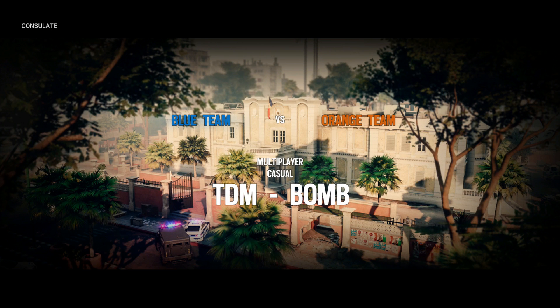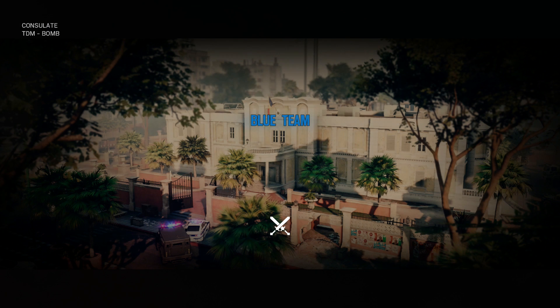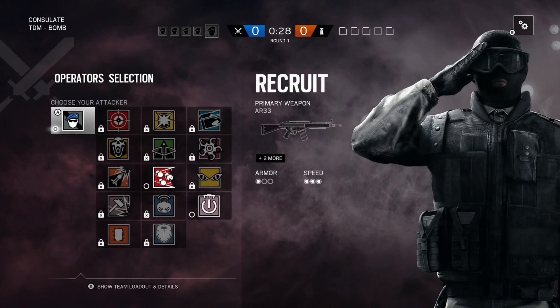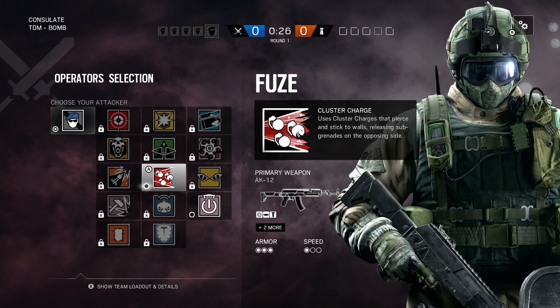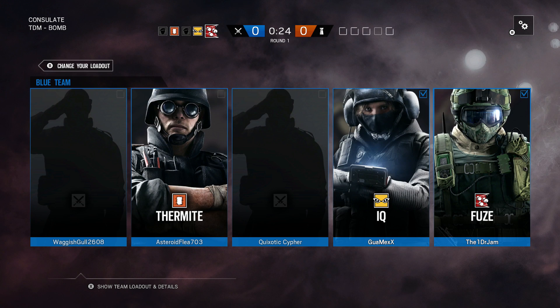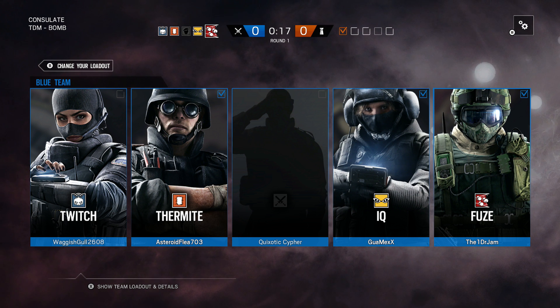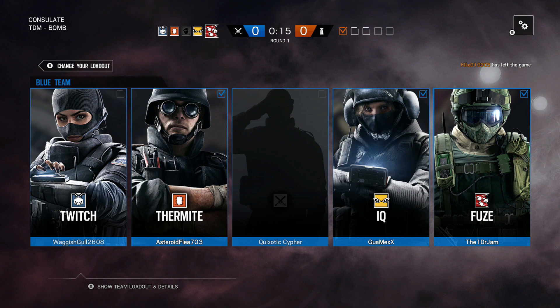What is up guys, my name is Dr. Jam and welcome to episode one of Rainbow Six Siege! This is gonna be awesome. I'm super excited recording this for the first time. We're gonna start off attacking on the blue team. I'm gonna use Fuse — I usually use Thatcher, but I got a nice kill with Fuse yesterday so I'm pretty proud of it, so I'm gonna keep using Fuse. I really love this game, hopefully you guys will too.